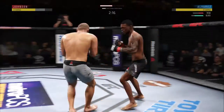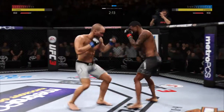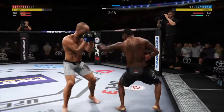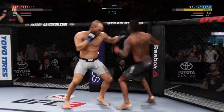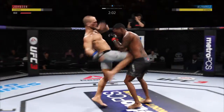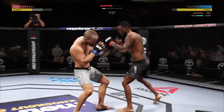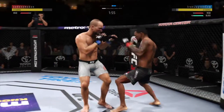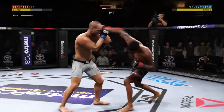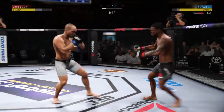Everything works off the jab — doubles up on it there. There he connected. Just over two minutes to go in the round. Very good job of timing these shots. Circling towards the left now. Blocks the shot. Alvarez gets plastered with that overhang. Lands with the knee to the body. Jabs and punches here — splits the guard and continues to keep his opponent at distance, courtesy of that crisp jab.